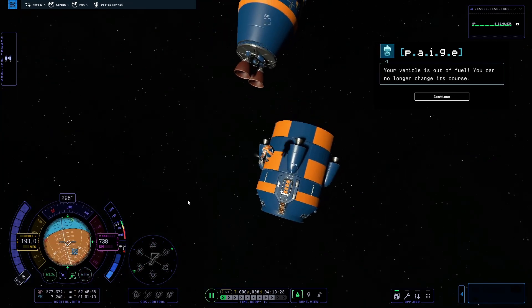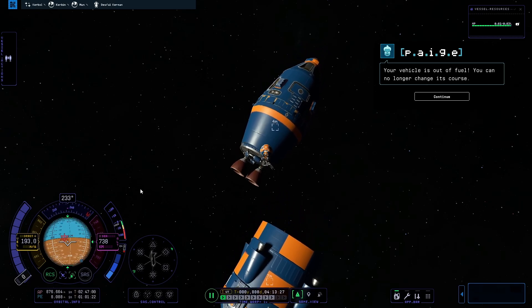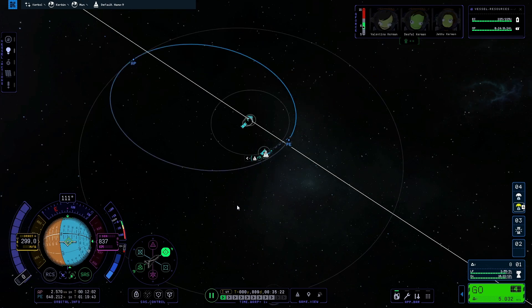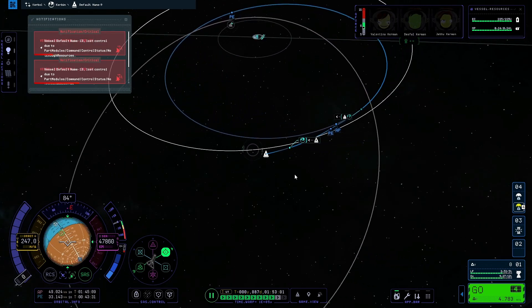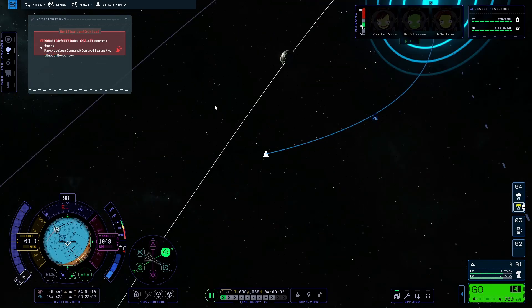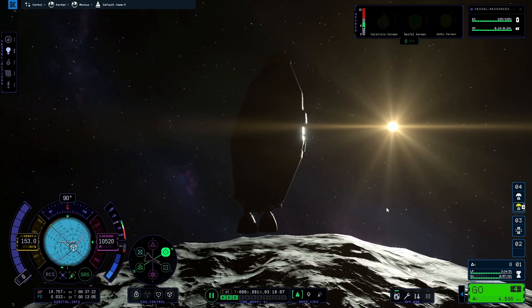After which I had to rendezvous with the Kakatu, which would then take the Kerbals to Minmus and back to Kerbin. I managed to get an orbit that would intersect with Minmus's orbit and then afterwards an intercept course. I took a few seconds to enjoy the beauty of the game.